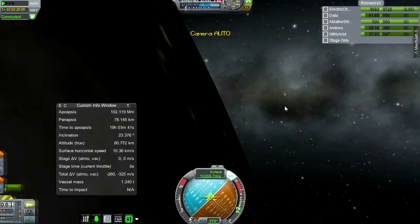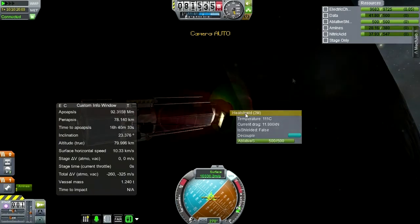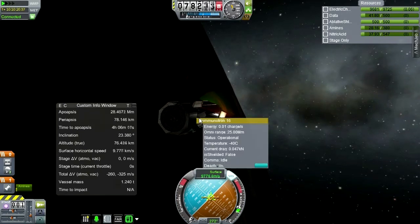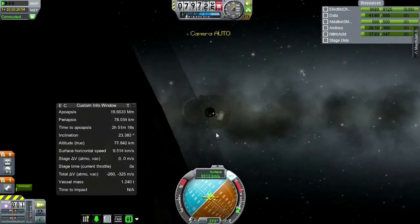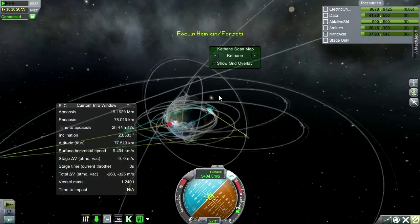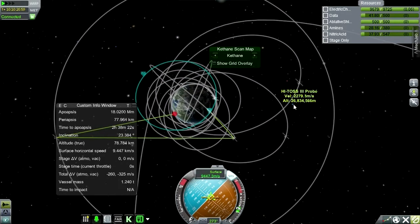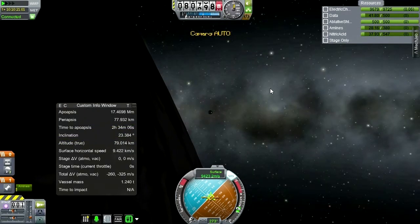30 seconds to periapsis. We should be alright. Got some heating. We are going up again as planned, still bleeding off speed and reducing our apoapsis. We are still connected - Commutron 16 is still attached. Good. I'm actually amazed how well my commsat system is working considering it was largely haphazard.